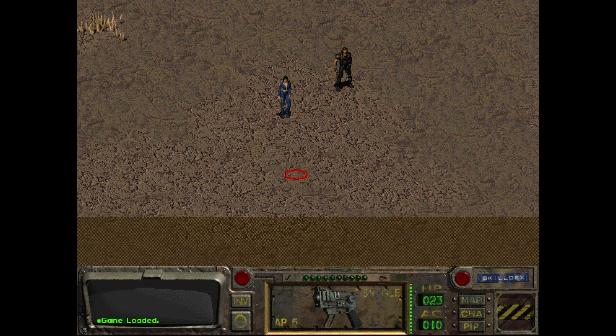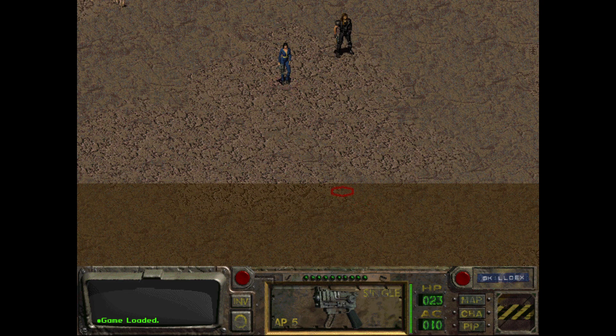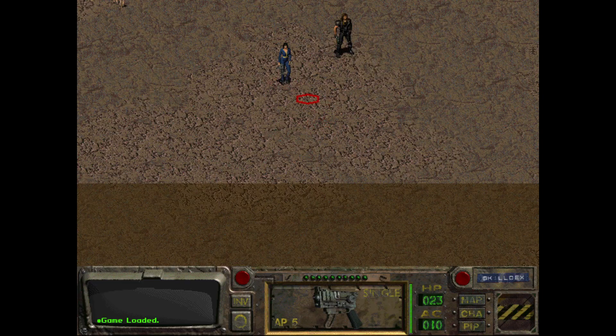Okay, welcome back to my let's play of Fallout on the PC. We've got old Taco B here - she has left the vault for the first time in her life in order to find a water chip, or water purification - I don't remember, it's a water chip. We ask around for a water chip, people will know what I mean.